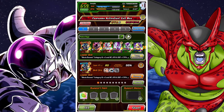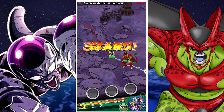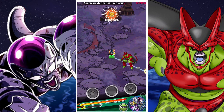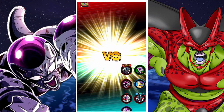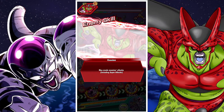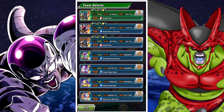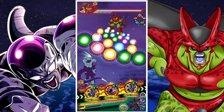G'day and welcome back to another DBZ Dokkan Battle video. In this video we're going to be taking a look at how the Freeza Full Power, or the last ditch attack strength a la Freeza Full Power, performs in the Cell Max event after his Extreme Awakening.